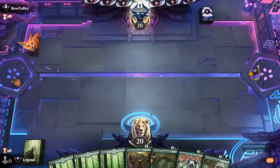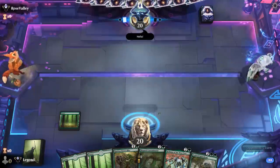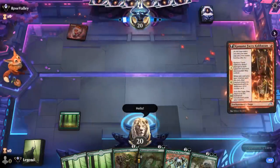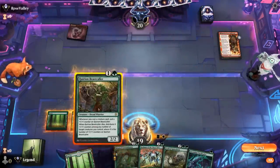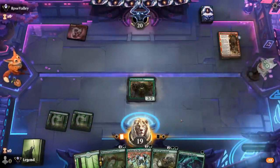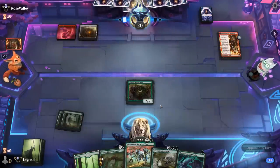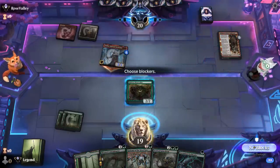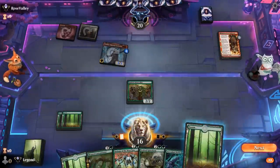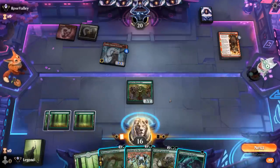We're on the play. Hand seems decent — turn 2 Beastcaller, turn 3 Kodama could lead to good things. Opponent is on red aggro. Usually don't mind this matchup, even though our Pack Leader came late. If they kill Beastcaller or keep up mana, I'll go with Contaminator instead of Kodama. But if we're guaranteed to get an extra land it's worth it — though Contaminator is a pretty large blocker too.